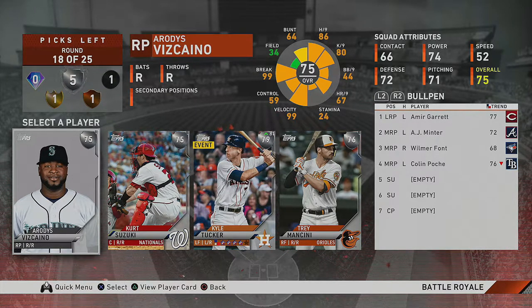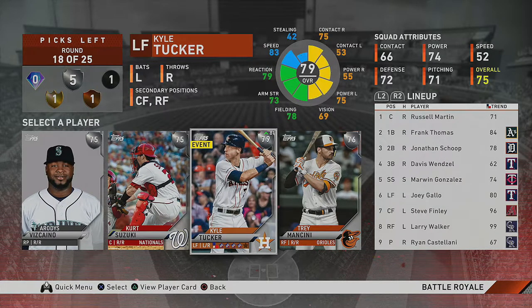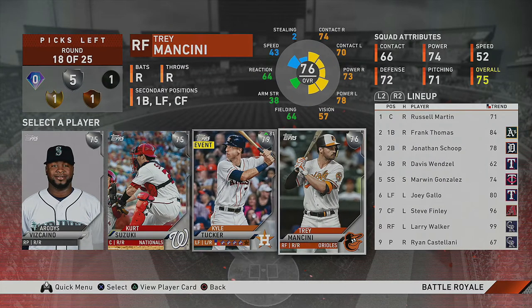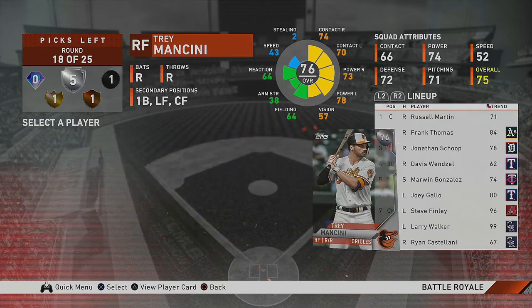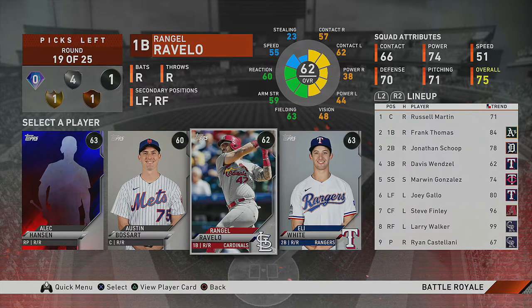Another silver round — Kurt Suzuki, Kyle Tucker, and Trey Mancini. Pick your poison. I'm going Trey Mancini — move Mancini to the left and Gallo to third. My second choice would be Vizcaino, but even though he throws heat I still have four silvers and another bronze left. I feel like my bullpen will be filled out, so I'm going Mancini. He'll play in the outfield and Joey Gallo moves to third.